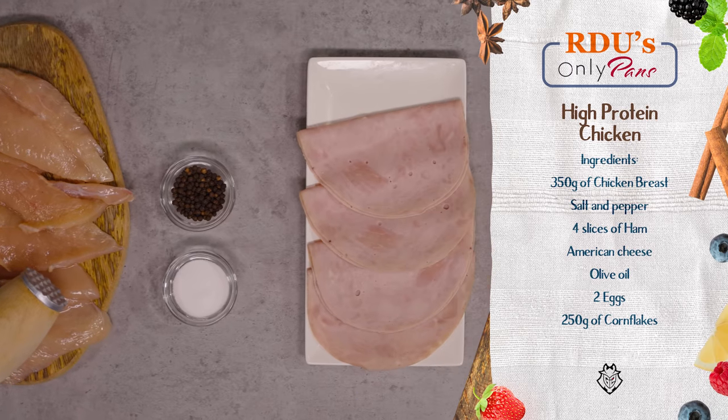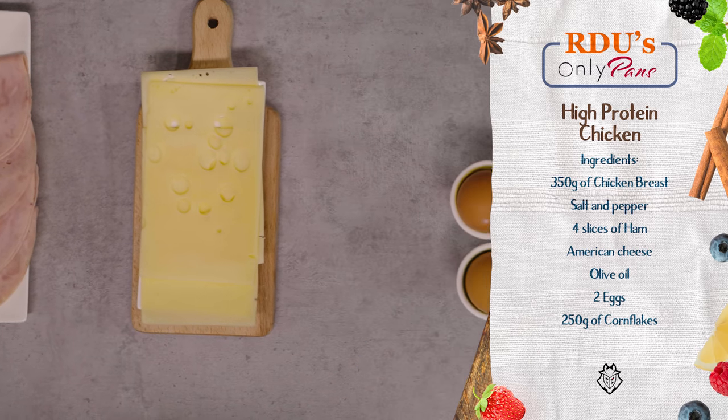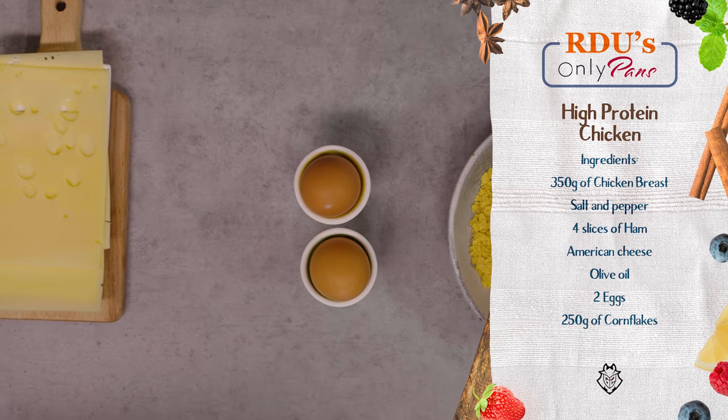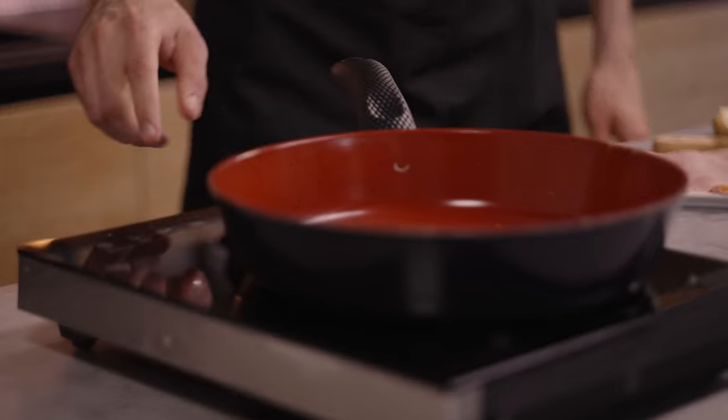For the first one I'm just gonna use normal fried chicken with a little bit of salt and pepper to season it, filled with ham and cheese. For the second one I'm gonna try to do some crispy chicken where I'm gonna use two eggs and a little bit of corn flakes. I need very high heat for the pan.